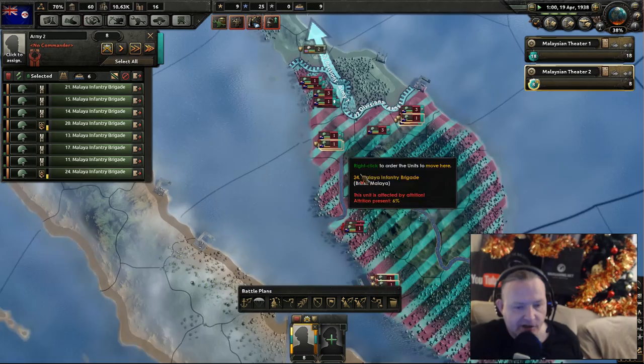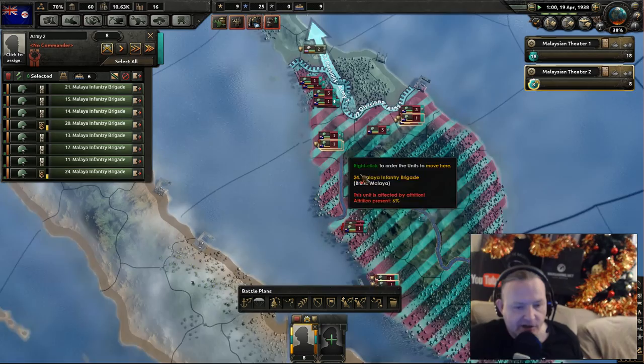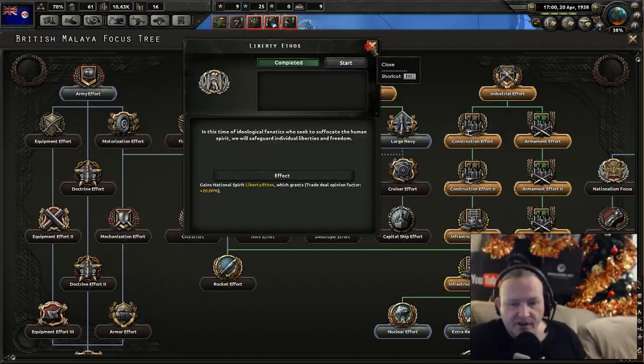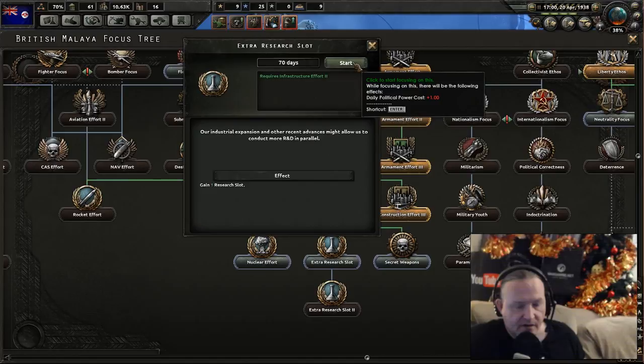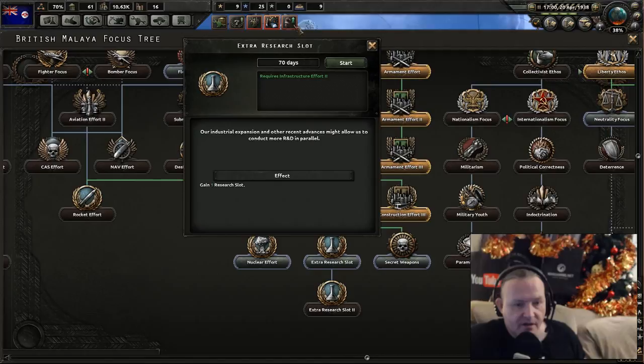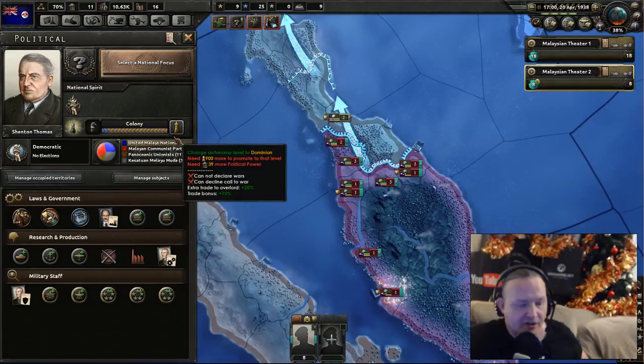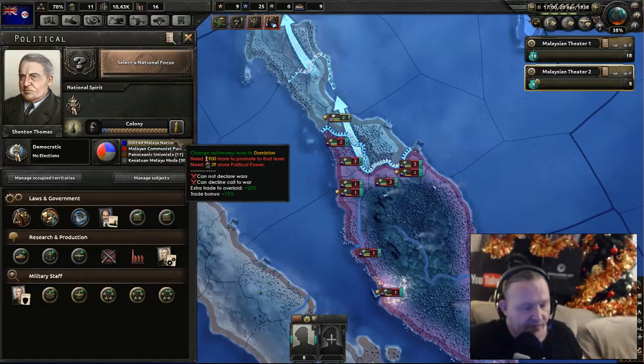They're looking good, protecting that area. I'm liking the way this is looking, and then we've got them moving up. Let's check the liberty side of things. Trade deal plus 20% — looking good. Extra research slot, yes we can do that. Raise our autonomy — well, that's quite useful. Let's do that — so we're not a puppet anymore, we're now a colony. Fantastic! Large portion — very, very worthwhile.